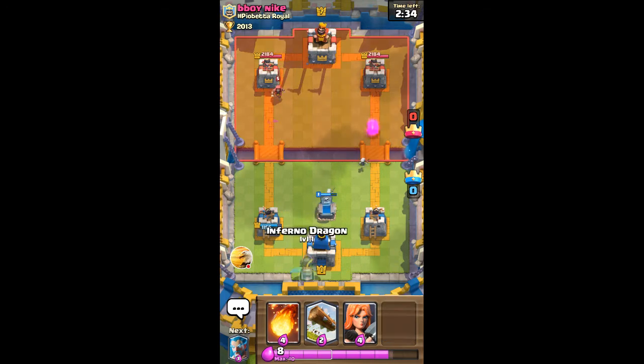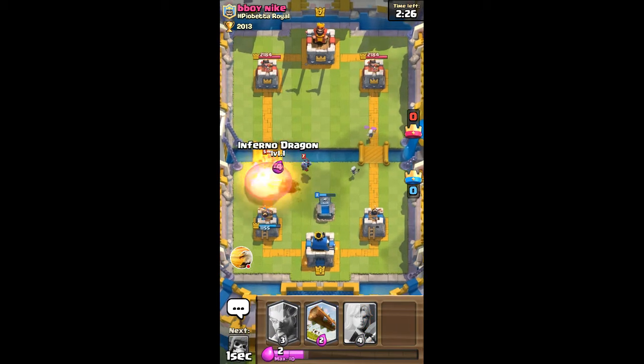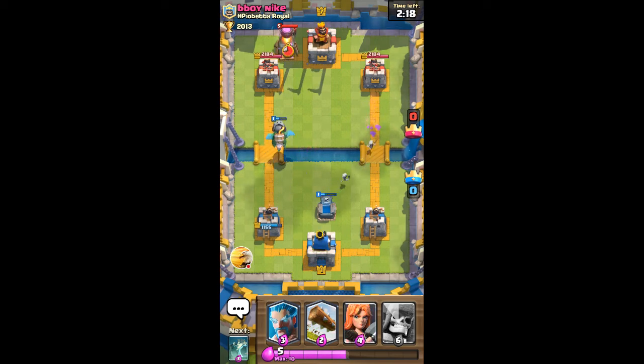Now I think I'll use my inferno dragon to counter his wizard. Okay, I cannot use the inferno dragon - I'm going to use fireball first and then the inferno dragon. Unfortunately one minion survived so the inferno dragon ended up taking a lot of damage.